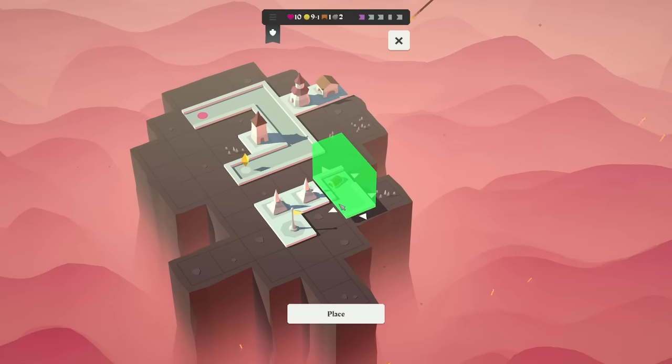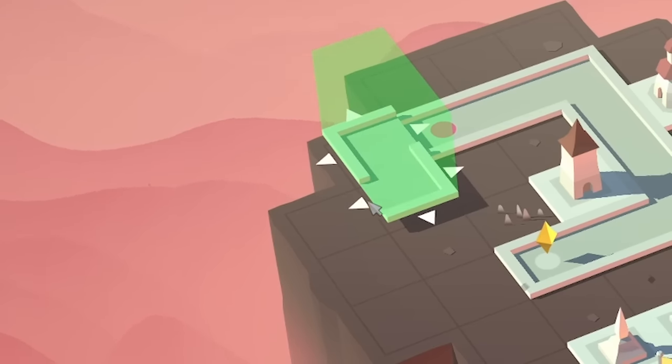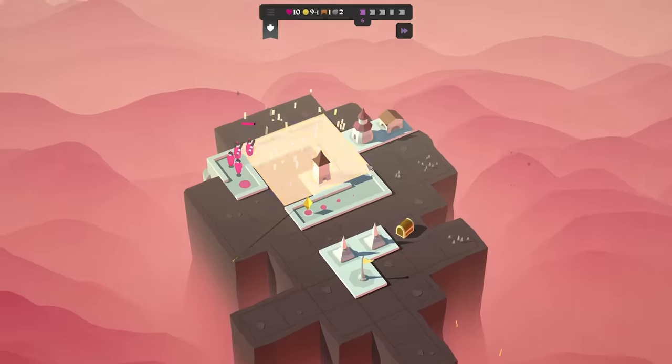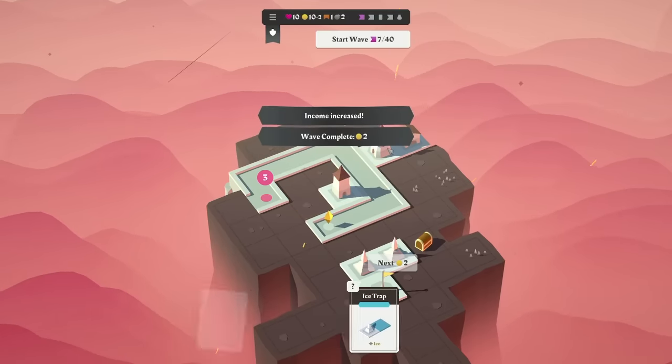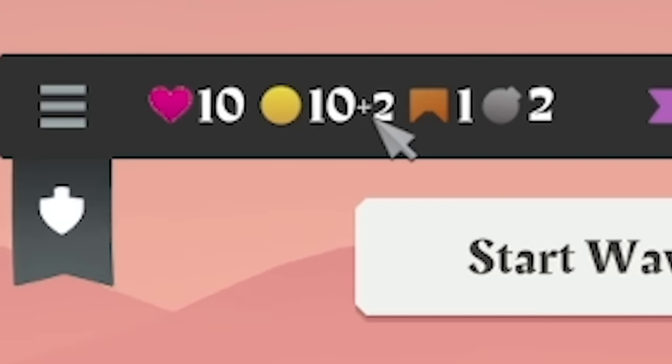We've got a path piece — I think we're just going to extend our path up there and then try and come back. So we'll place that there and start the wave. That tower is so good. Now we've got 10 coins, so we're going to get plus two every round — just like I said, I wasn't lying. So we have an ice trap here with a bit of water. Ice traps slow people down — they're best in a corner. They're only worthwhile if there's other towers hitting them, and the archer tower does that.